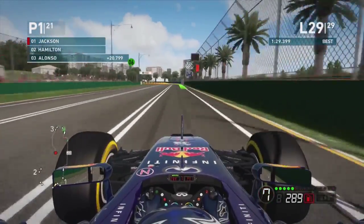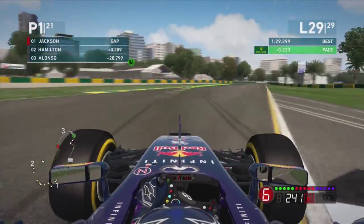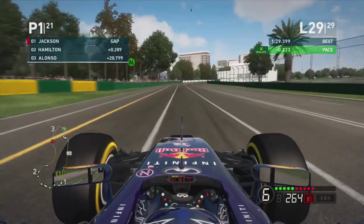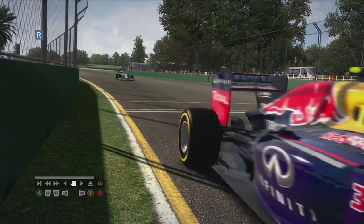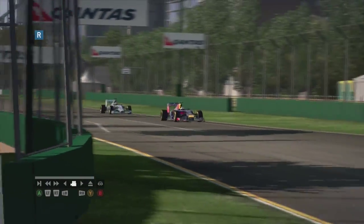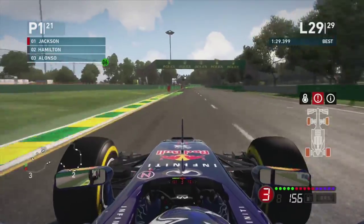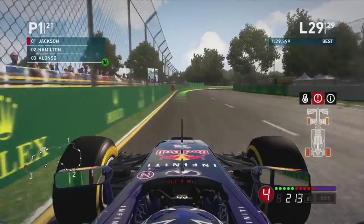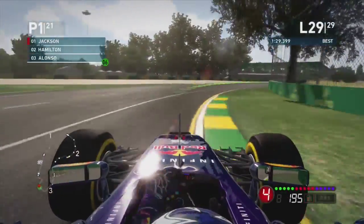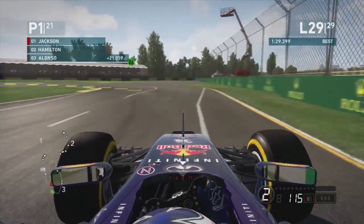Coming onto lap 29, my tyres are completely off the cliff. The gap behind is only two tenths of a second — Hamilton is right there in our slipstream and it's getting closer and closer. This battle for the win is not over yet. My tyres are brick red, brick orange. You're probably thinking I have this in the bag, but there's a final corner coming up and the AI always has an OP exit out of there.